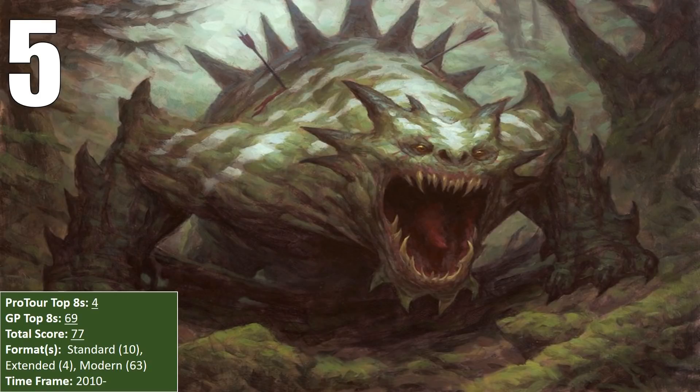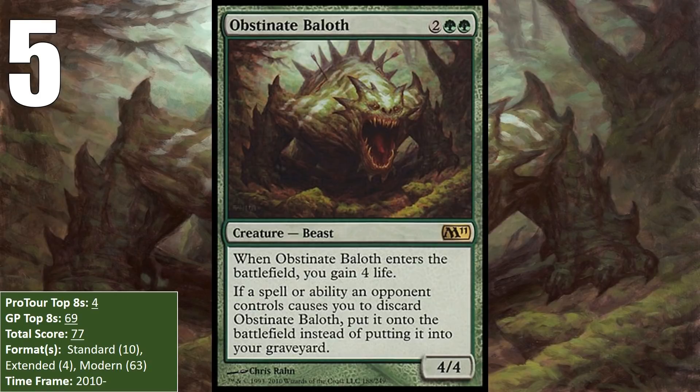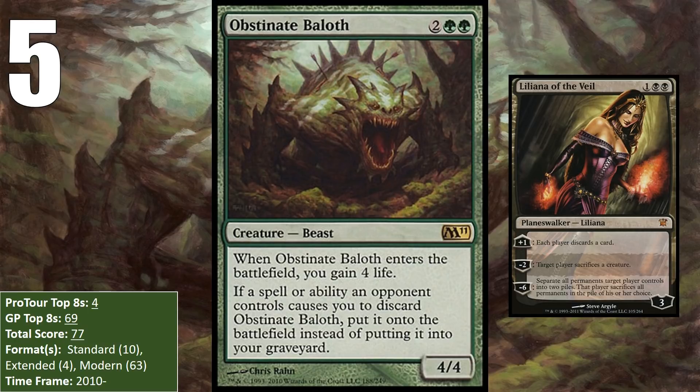At number 5, we have a four-mana 4/4 with a whole bunch of text, and that is Obstinate Baloth. Between gaining you life when it comes into play and hating on discard spells, Obstinate Baloth is a great addition to many a green deck. It blocks early aggressive creatures well and gains you life — both things that drive aggro decks crazy. What's more, it was around in formats where Liliana of the Veil was heavily played, and one of the worst feelings is to use Liliana's minus-one ability and have your opponent slam a Baloth onto the battlefield for free. It saw some play in Standard, primarily in decks like Valakut Ramp, Birthing Pod, and Scapeshift, all of which really wanted to make the game go long enough to combo off.